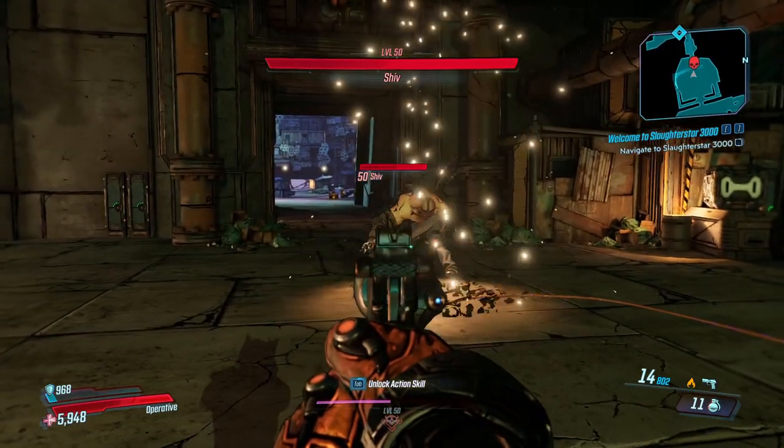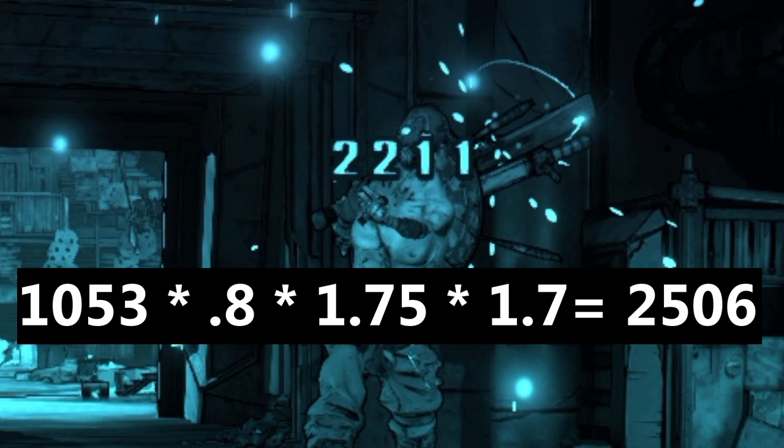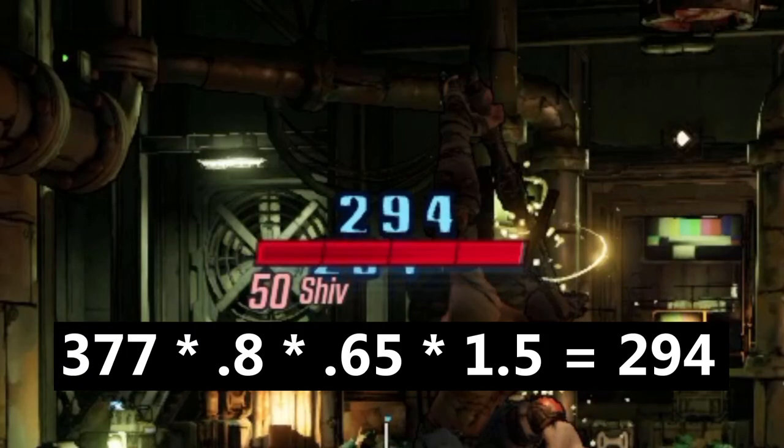Next, we'll look at the Companion with the same modifiers. It does 2211 for one shot. To get there, we multiply 1053 by 0.8 for the 20% gun damage penalty, then 1.75 for the fire damage bonus on flesh, and then 1.7 for the 70% additional elemental damage. This gives us 2506, which isn't right. Turns out the 70% additional elemental damage is actually 50%, not 70. Using 50%, we get 2211. We'll show this again with the Chaos. We do 294 damage, which we get by multiplying 377 by 0.8, then 0.65 for the 35% shock penalty on flesh, then by 1.5 instead of 1.7 for the bonus elemental damage.